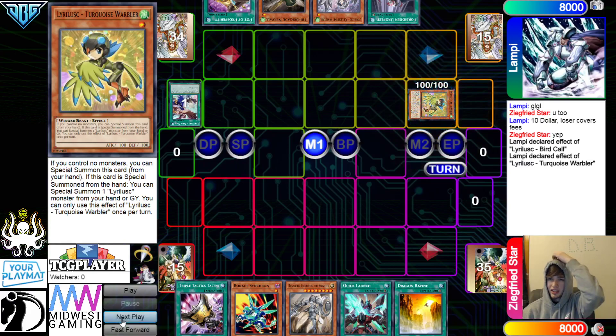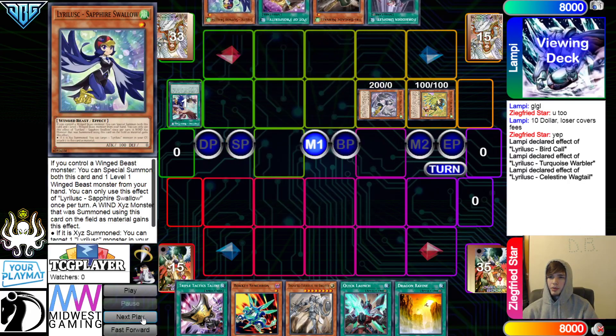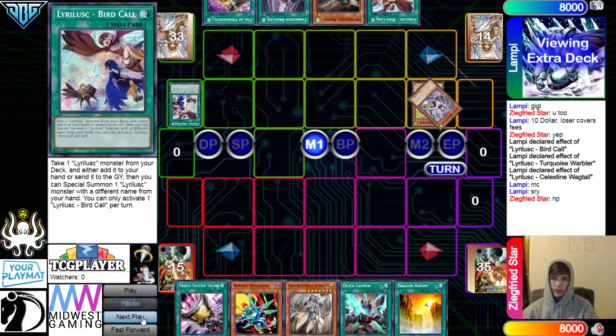Special Summon effect, Special Summon out the Wagtail. Wagtail effect, go search Bird Call. They should be able to set up a pretty decent board here at least.